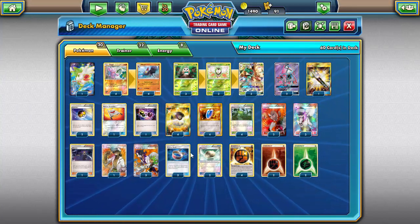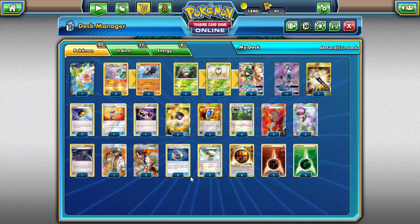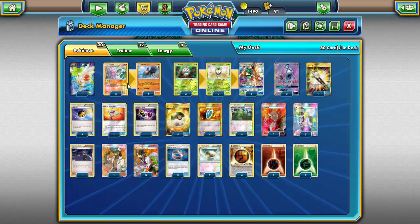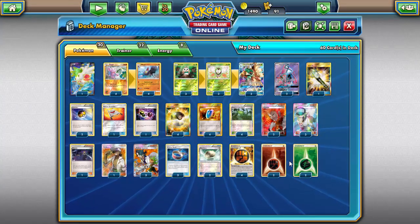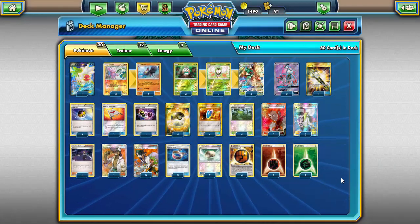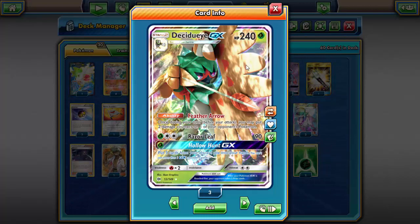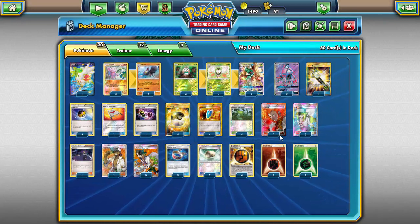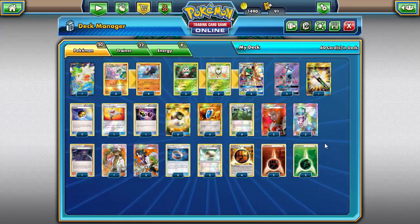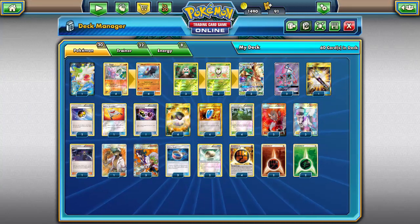Four Forest of Giant Plants for obvious reasons. As for tools: three Choice Band to boost damage output and two Float Stone to give Decidueye free retreat. Four Strong Energy — absolute max number to boost Gliscor's damage. Two regular Fighting Energy as a backup for Gliscor if we don't have Strong Energy, and to potentially power up Decidueye. Two Grass Energies mainly for Hollow Hunt — you could Razor Leaf if needed, but you don't want to commit three of your four non-Strong Energies to Decidueye.